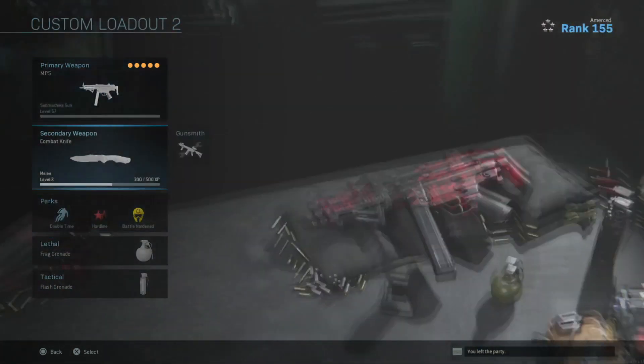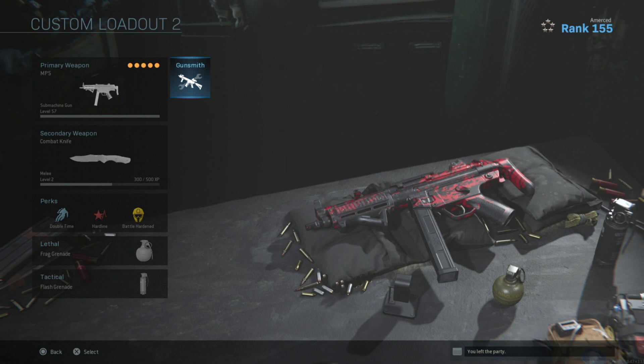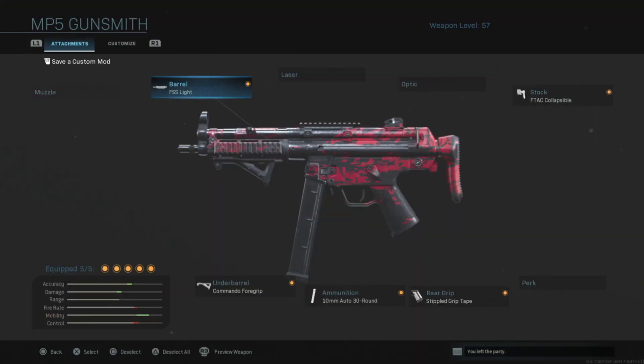Lethals, tacticals — doesn't matter. Perks, your choice. Secondary, your choice. So basically, this is going to be a very short video. I'm just going to quickly go over every single attachment I have on this MP5 and tell you why each one of these attachments is the best for this gun. And once you put them together, it makes the gun very overpowered. You can pause it if you want to just grab the attachments, but if you actually want to know why these are the best attachments, stay and listen.